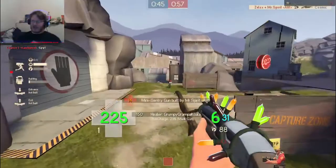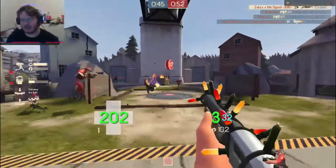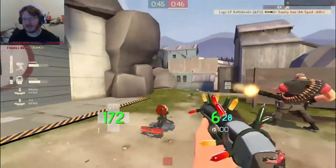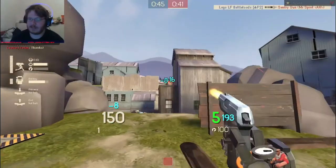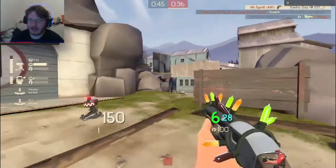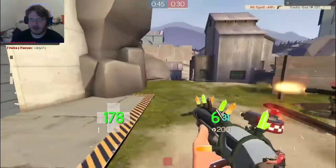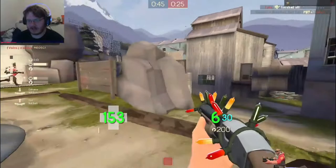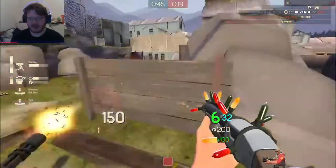I drop a dispenser down; the team's going to be fully healed. I make sure there are no spies around — spy gets cut out by our pyro. I call out the heavies on cliff. Watching the kill feed can become a really powerful tool, especially when it comes to your gear. Their engineer put down a mini and tried to shotgun at me at long range — shotgun is not going to do much. We're watching each other's backs and counting down the spy's respawn time — we know it's 15 seconds.